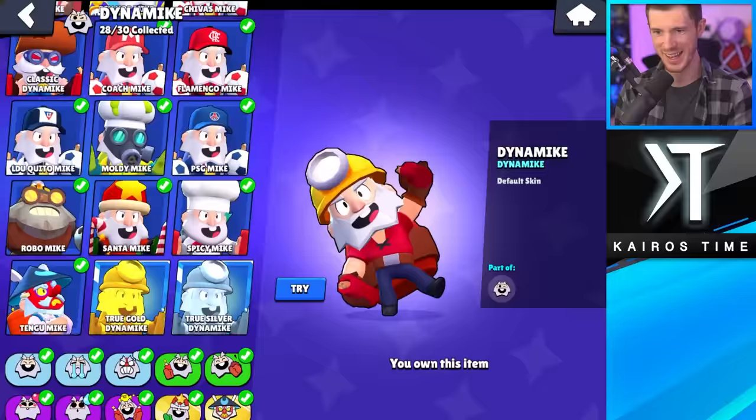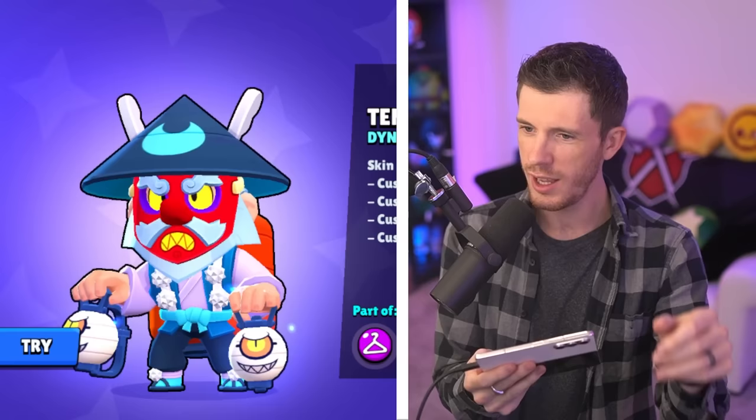Next, we got Dynamike. He's got a lot of not great skins, mostly because of all of these random ones. I think Flamengo Mike is my least favorite. And Dynamike's newest skin, Tengu Mike, is going to be my favorite for him.